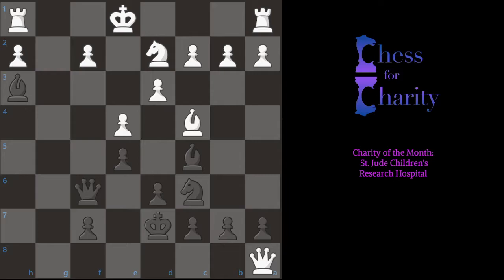It's black to move and we have to figure out what is going on in this position. White just captured the rook in the corner — that was the last move. Now it's black's turn, and since it's a puzzle, there's something going to happen here — some mate or deadly attack. Given the material, it looks like black's probably going to mate.